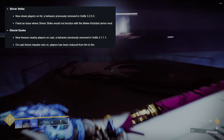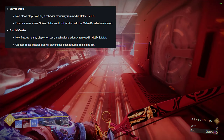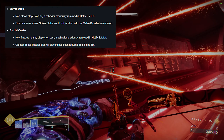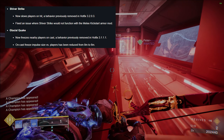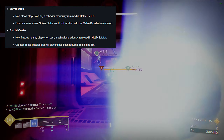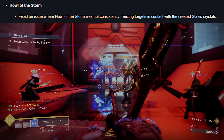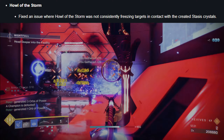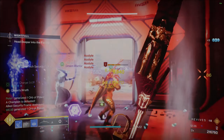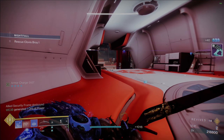Behemoth Titans are also getting a couple buffs, with the Shiver Strike melee ability now freezing enemy players. Glacial Quake super will now freeze enemy players on cast — both of these actually used to be in the game when Stasis launched but were removed, so they're basically just adding back what used to be there. Howl of the Storm Titan aspect is getting a fix, being more consistent in freezing combatants. And for Warlocks — Bungie agrees Shadebinders are pretty strong already, but they're still getting some buffs in the underutilized abilities.